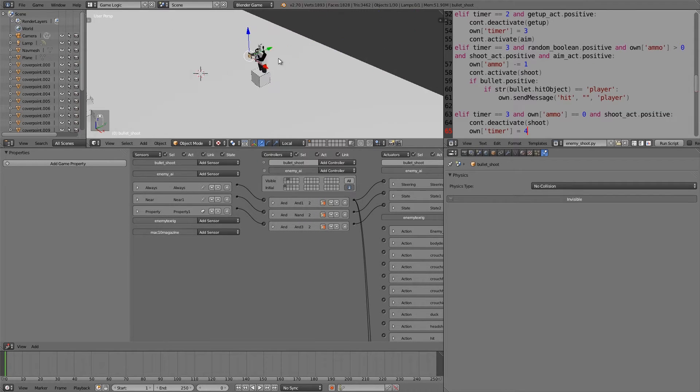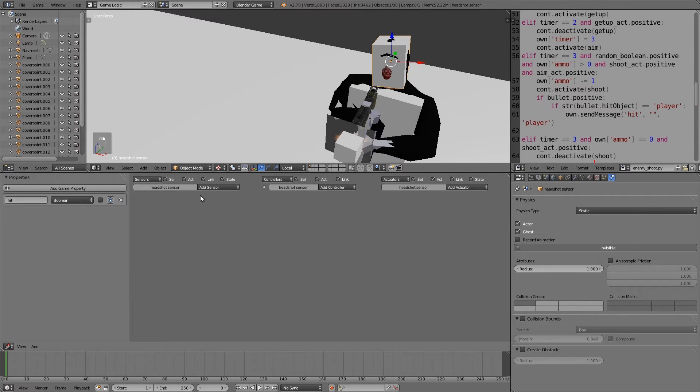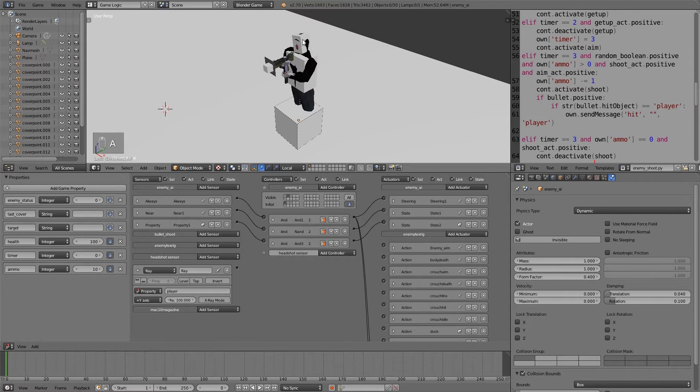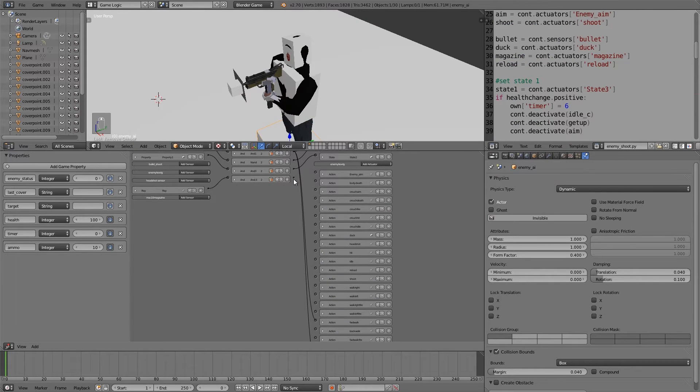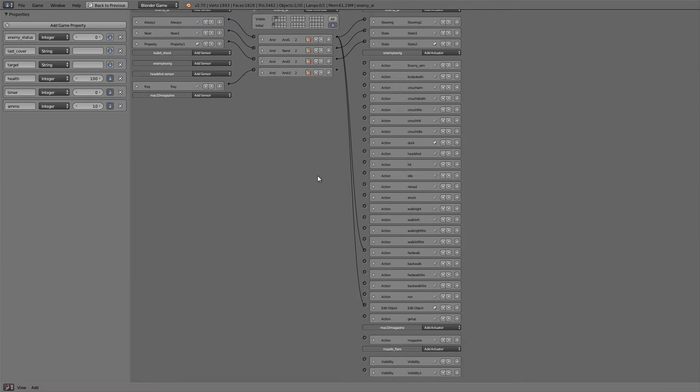Go over to the head sensor and shoot a ray from it. Once this ray evaluates as positive, that means our AI can see the player. Put in 'player' and make the range something like 100. Select the head, hold down shift, select the AI movement, and on state two add an AND and join it in. Set it on a true pulse for how often we want to check if he can still see. Join this AND with the forward walk fire animation.